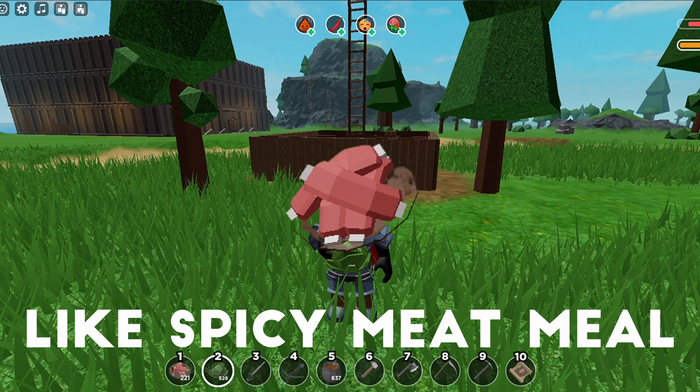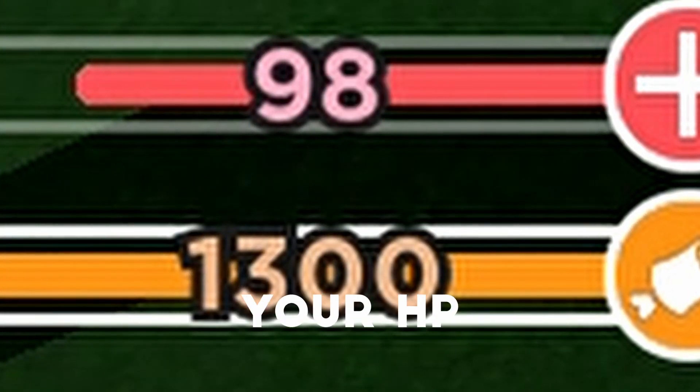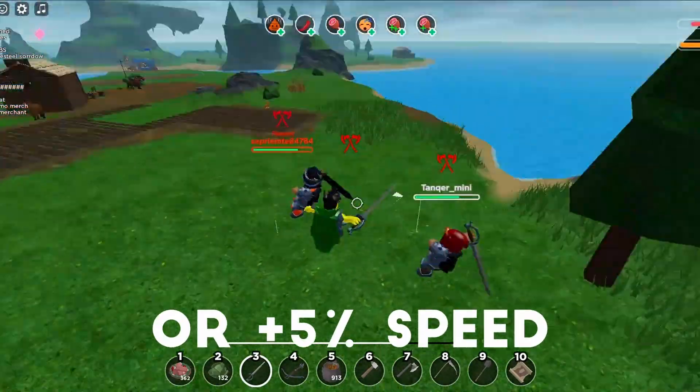Passive foods like spicy meat meal and hearty stew are more expensive and hard to get, but they increase your HP over time. Passive foods also give special effects like plus 10 health or plus 5 speed.